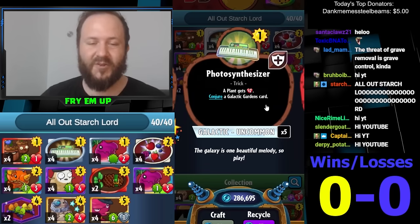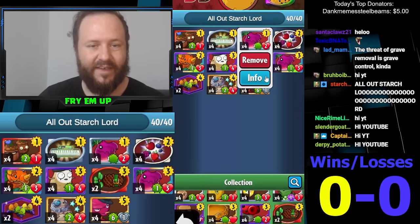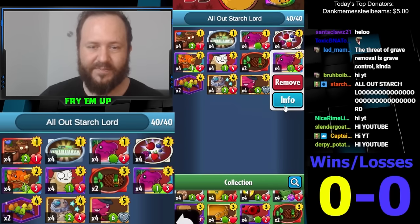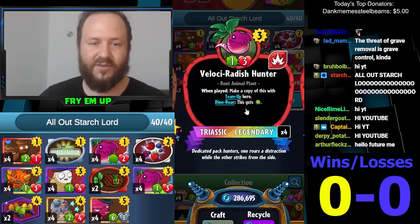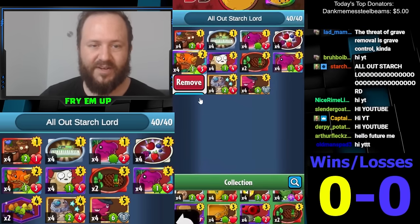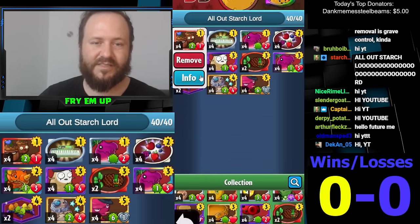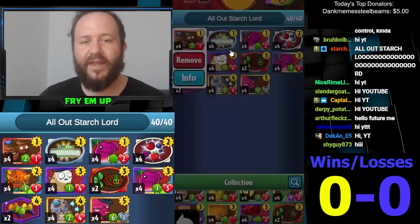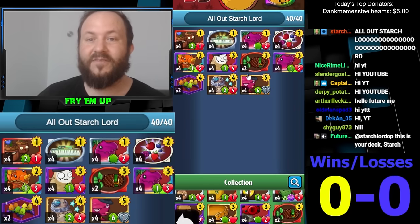Eventually that little raptor grows up into a big boy, gaining a lot of attack every single time you draw a card. We're also running the bigger raptors, which makes two again — also a root, so it gets doubly buffed by Starchlord. And Triceratops as well. It's just a very good tempo card in terms of establishing your tempo.